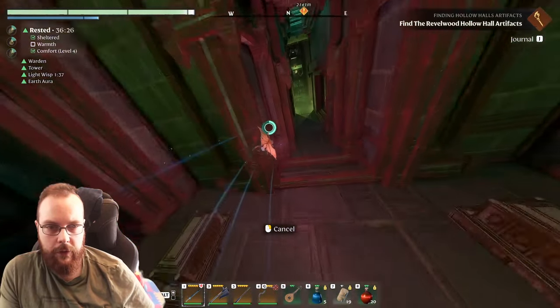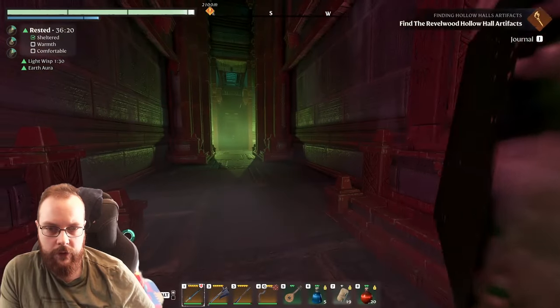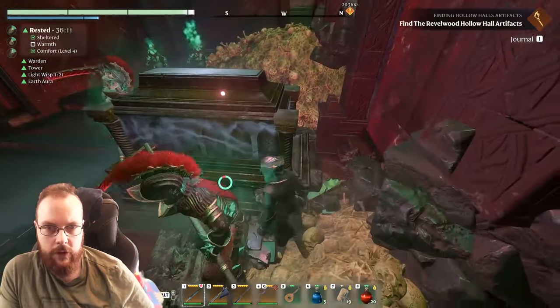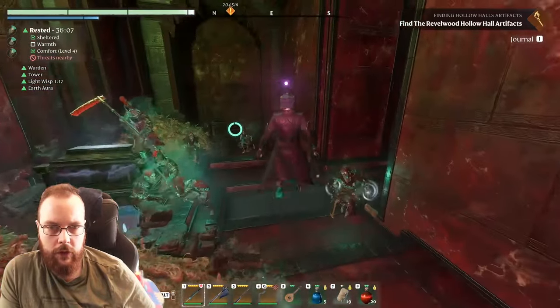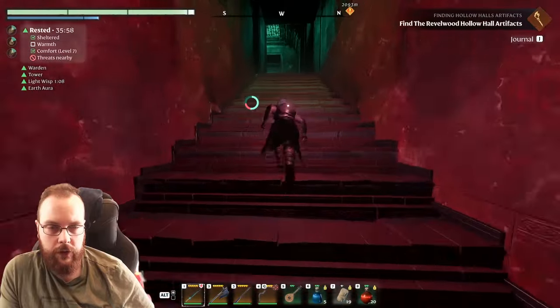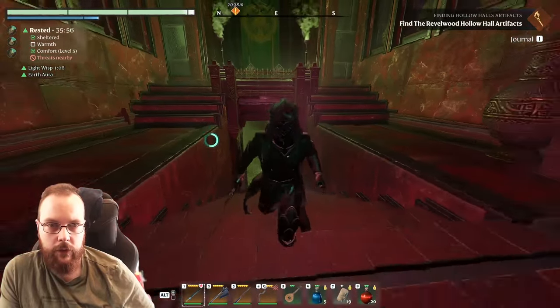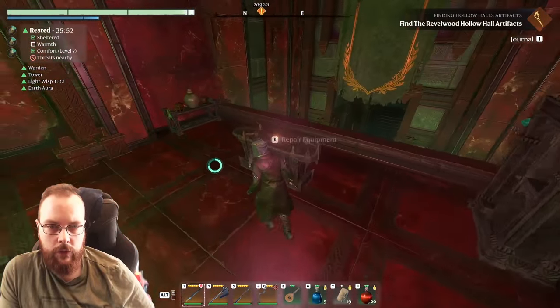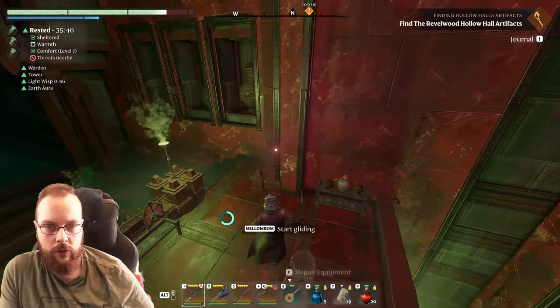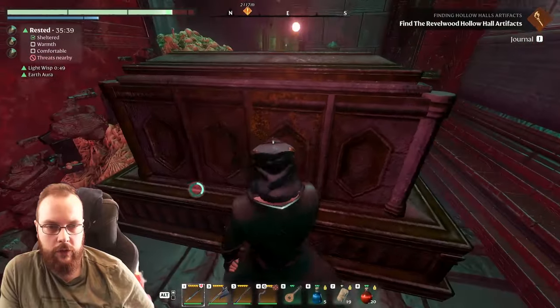Enemies are coming - that's fine. There are a lot of enemies but I don't see any hidden doors. We're going to do this Dark Souls style and run away. Here was a repair bench - nothing hidden behind those things. Enemies everywhere.